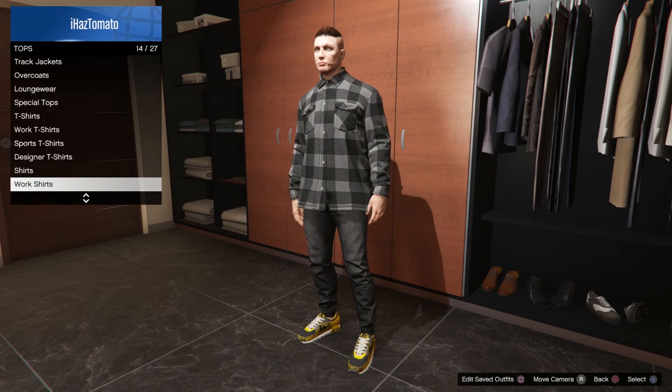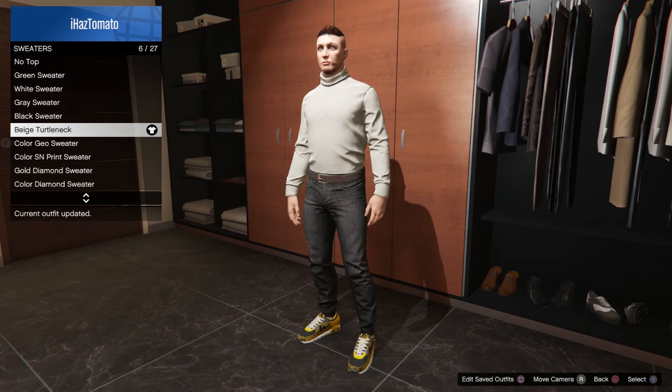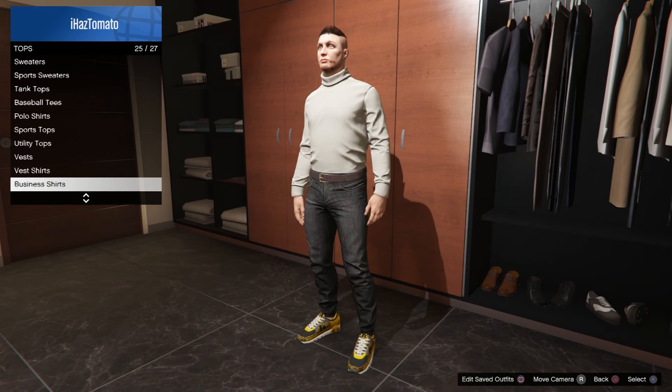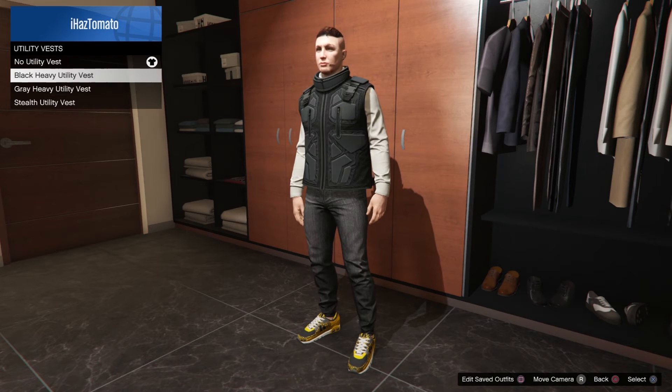You want to go to the sweaters and get a turtleneck sweater that has just been released. From there, go to the utility vest and buy one or, if you own one, put that on.